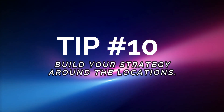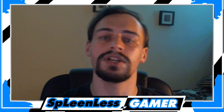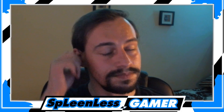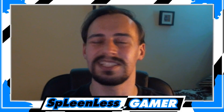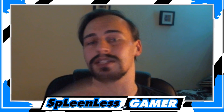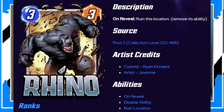Tip number 10 — and possibly the one that ties all these tips together most: build your strategy around the locations. One of the most important things in Marvel Snap are the locations. They can literally make or break your game — they can work for your deck or literally counter it. If you want to control locations, I would advise running Scarlet Witch, Rhino, or Storm.